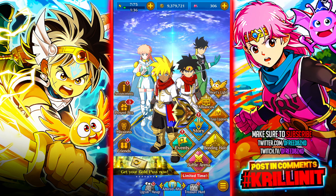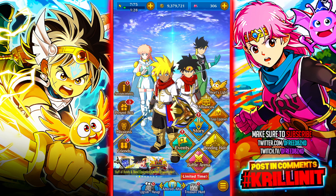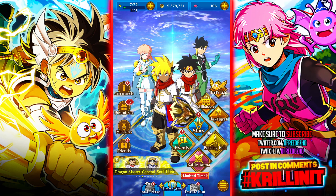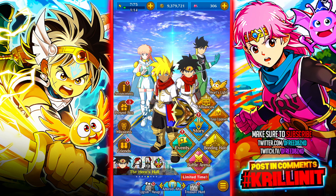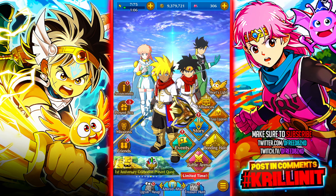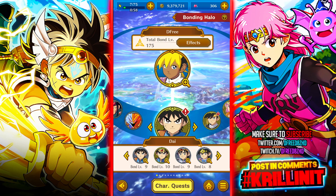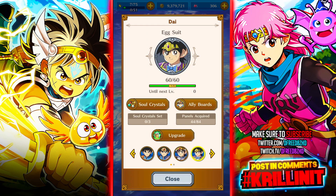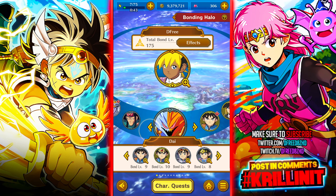The general premise is this game is centered around your character — you can see my character right there in the center with the shield. The game's centered around your own custom character. They are the luminary leader, the hero of this world. To defeat the antagonist, through resonance, they bring allies to this world from the Dragon Quest timeline. The different characters from different points in the timeline are able to join your party.